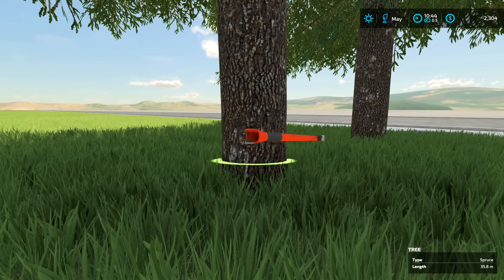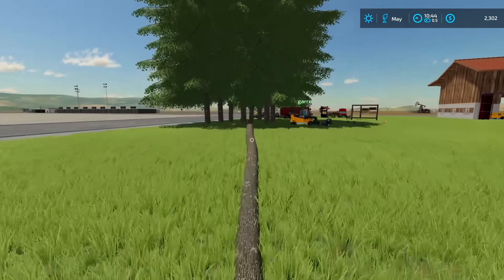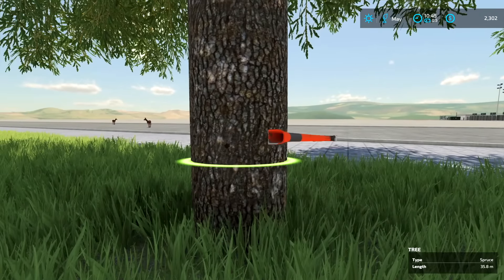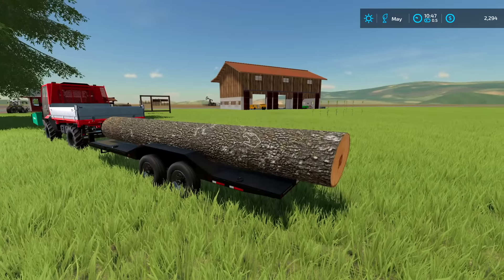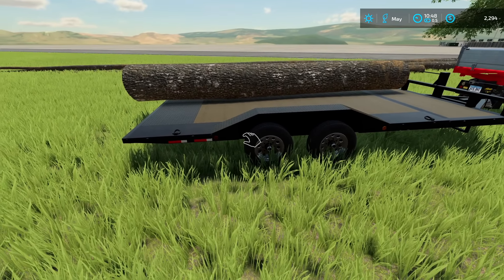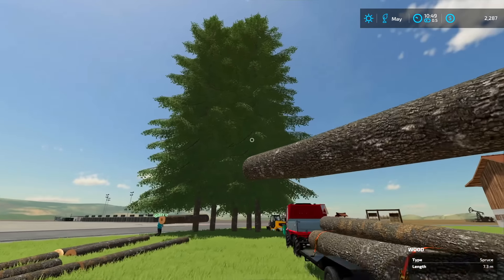You're on stump grinder duty, I'm on cutting down tree duty. I'd much rather cut down trees. Timber! Hopefully I don't land it on you. You got your seatbelt on? Yeah — because that's gonna do a lot to help against a falling tree. Timber! Let's clean her up. This thing's like a hundred feet long, this is crazy. We're gonna probably have ten thousand dollars after we sell this. Timber! Watch out, deer in the road. Trees coming down and Garrett's grinding some stumps.